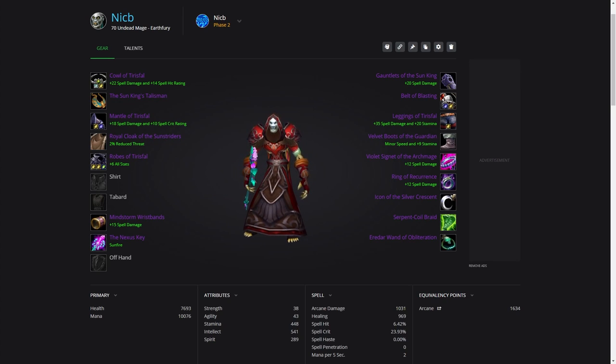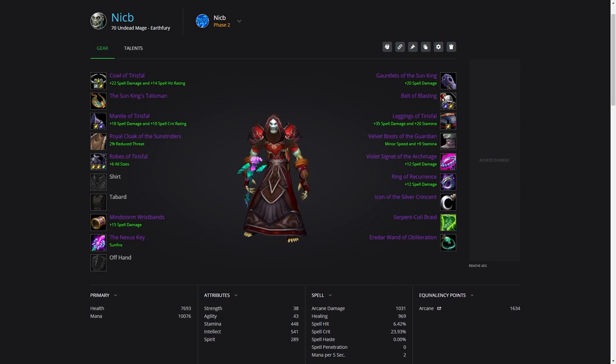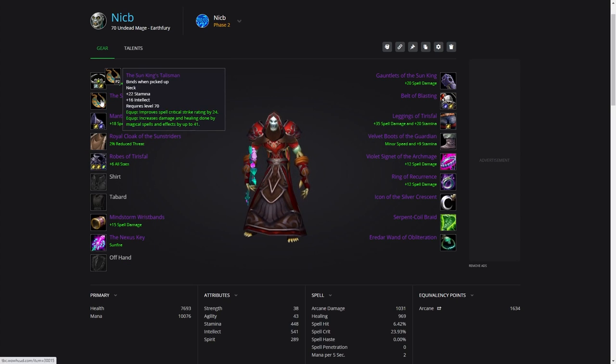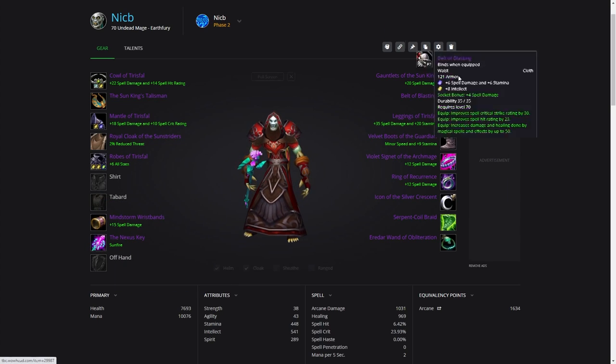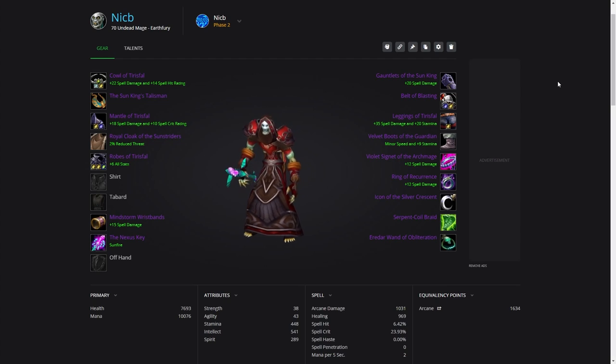Before I go over the loot priority, I wanted to show you the BIS gear setup that probably 95% of people will be running. I'll explain the alternative setup later. Most people will be running this set of gear here. You'll want your 4-piece T5 simply because the set bonus is just way too strong. You'll get the Sun King's Talisman from Kael'thas, the Cloak of the Sunstrider from Kael'thas, the Mindstorm Wristbands from Al'ar, and the Nexus Key from KT. You'll see a lot of the loot you want actually comes from the last boss in Tempest Keep, which is kind of a pain, but it is what it is.